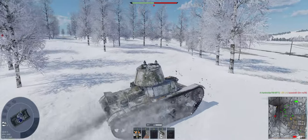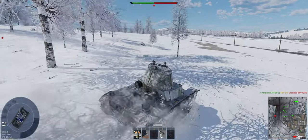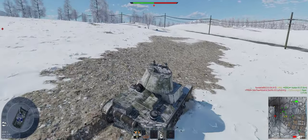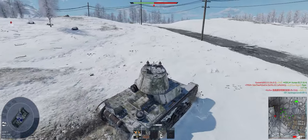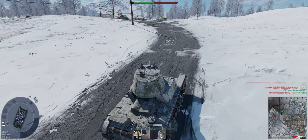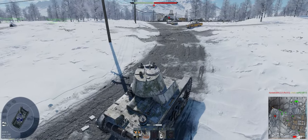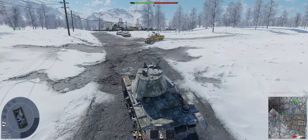We'll go check that flank the BTR got killed on. We don't want them to be flanking us in these hills. Let's go look, see if we can find something to shoot at. He's getting closer to victory. Need to be careful on this hill — we've got Russian gun depression, which is shit. It's five degrees.